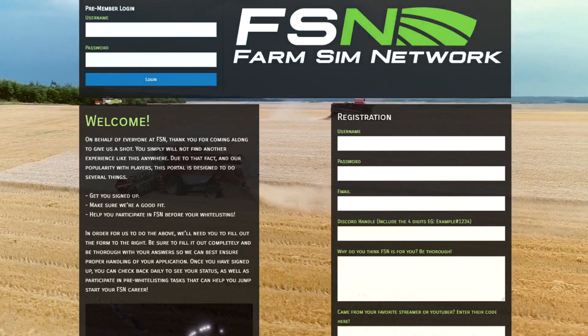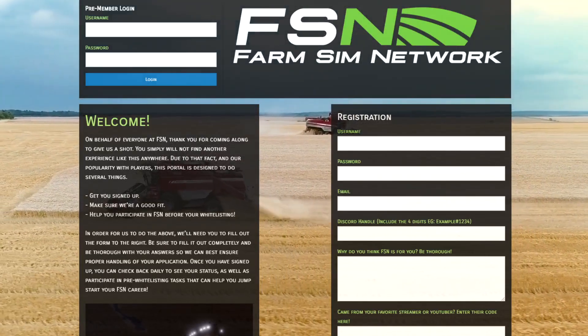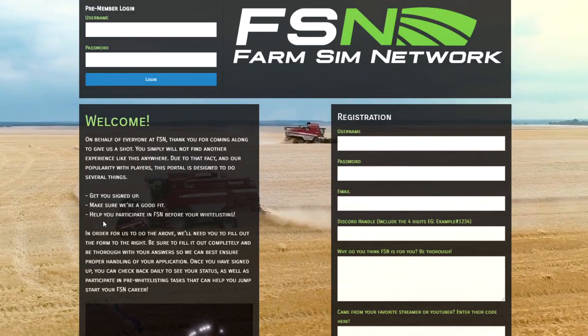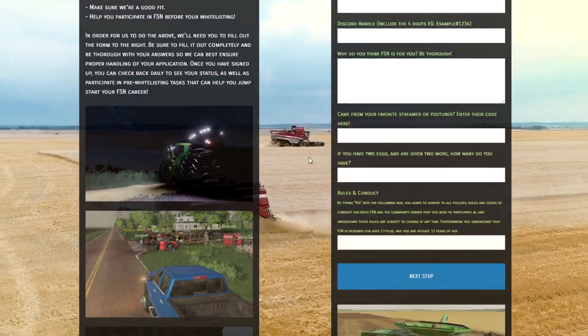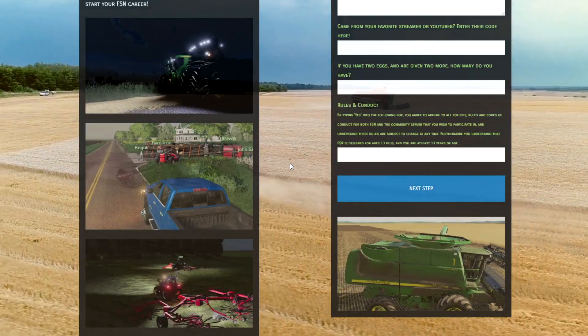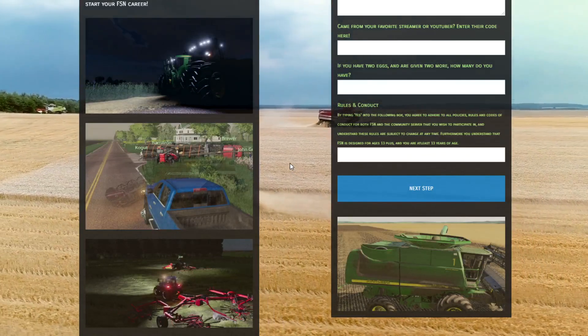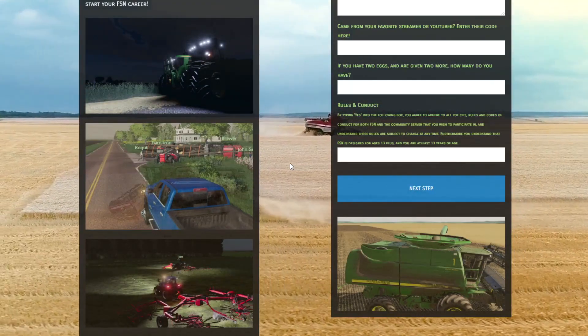Hey there folks, I'm Rubyjuice and I want to help you get off to a great start in the FarmSim Network, or FSN for short. So you've been through this registration form, you've filled it out fully and completely, and you're ready to get going — you're just waiting to get activated or whitelisted on the FSN's website. So what can you do in the meantime?